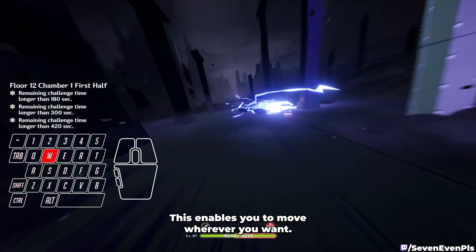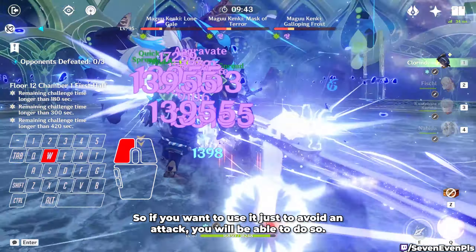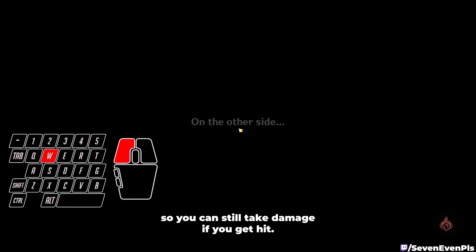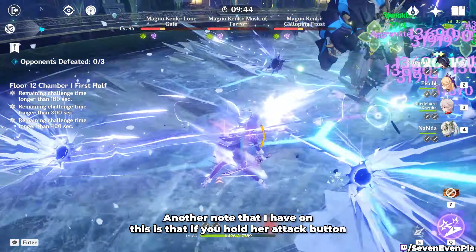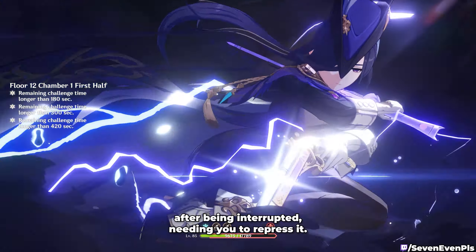This enables you to move wherever you want, so if you want to use it just to avoid an attack, you will be able to do so. Of course, it is just a movement and not a real dodge, so you can still take damage if you get hit, but at least you won't be staggered. Note that if you hold her attack button, she will not start attacking right away after being interrupted, needing you to repress it.